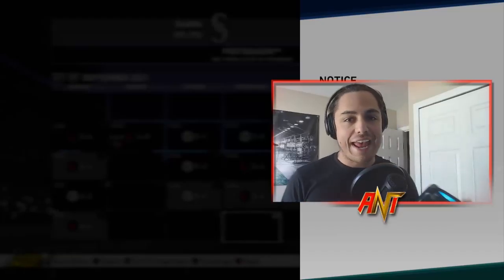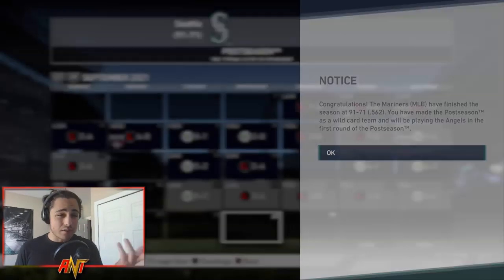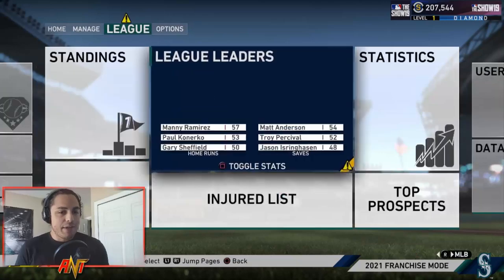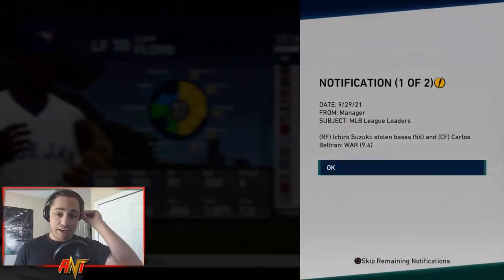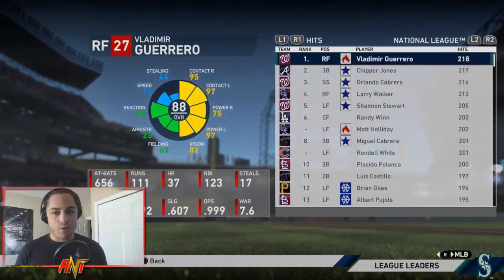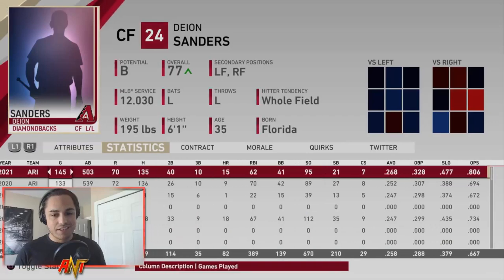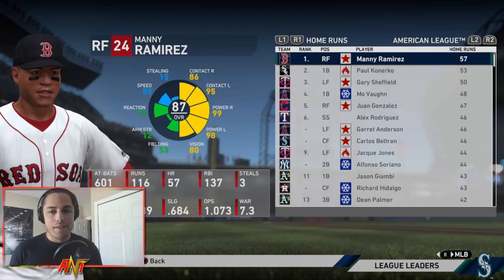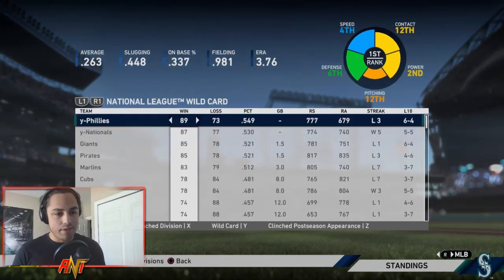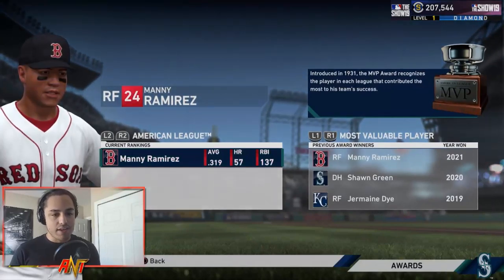The team wasn't as good as I thought — probably the pitching again. We finish 91 and 71 as a wild card team. September was rough in spots. Ichiro had the most stolen bases again and Carlos Beltran had the best WAR. Freddie Garcia had a pretty good pitching ERA. Deion Sanders led in triples. We were third in the West — the whole division was super competitive. Manny Ramirez won MVP, Matt Holliday won something, Cliff Lee took the Cy Young, and Roy Halladay won one too.